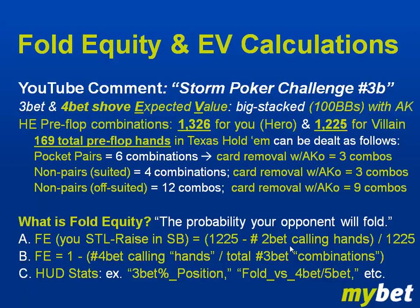So if he has a wide range with, say, 400 calling hands, it's 1,225 minus 400 divided by 1,225. For our concrete example — the situation where you 2-bet, your opponent re-raises with a 3-bet, and you come over the top shoving all-in as a 4-bet with Ace-King — the fold equity is calculated by taking all the combinations of his re-raise range, assuming the number of hands he'll call versus your 4-bet, and taking the smaller divided by his 3-bet combinations.